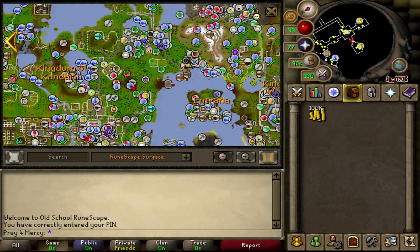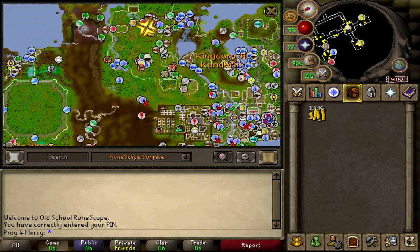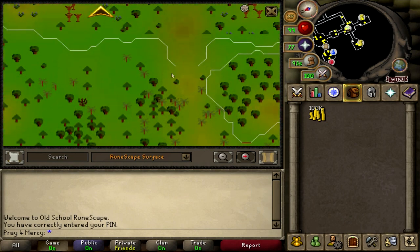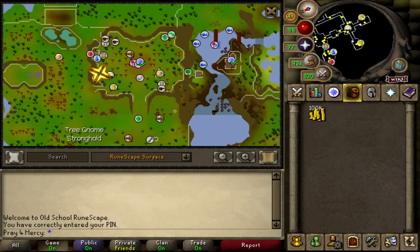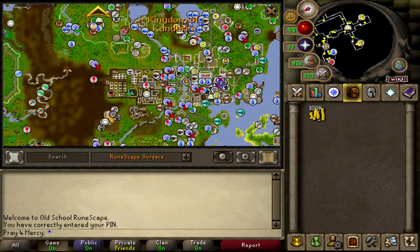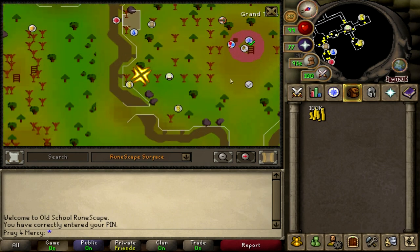You can actually access this location without doing a quest. All you gotta do is come to the gate here and help this little gnome out with a box, and she'll let you in. After you're inside, it's fair game. You can get here by walking, teleporting to Ardigon if you've done that quest, or if you're a higher level you can use a seed pod.